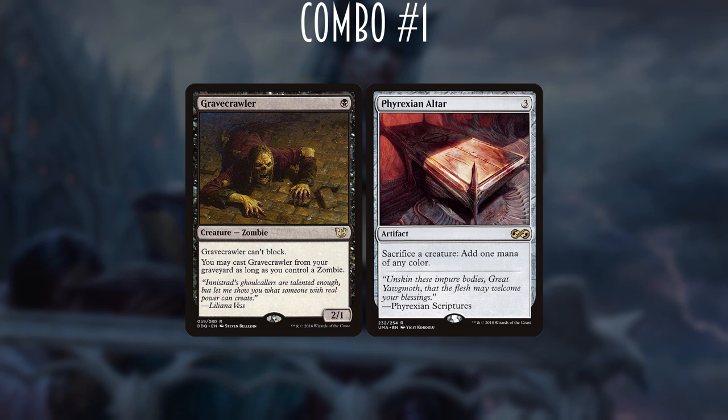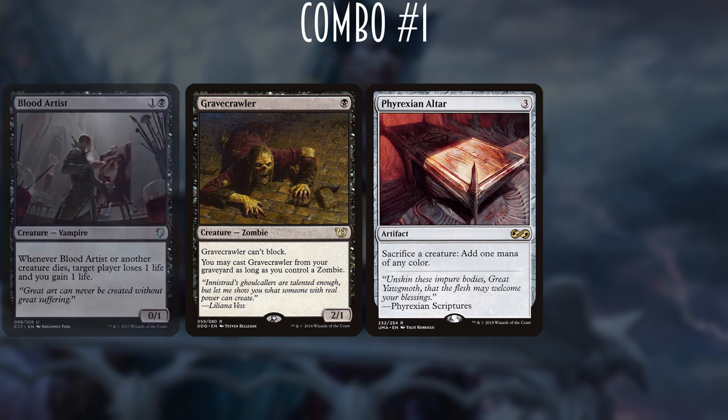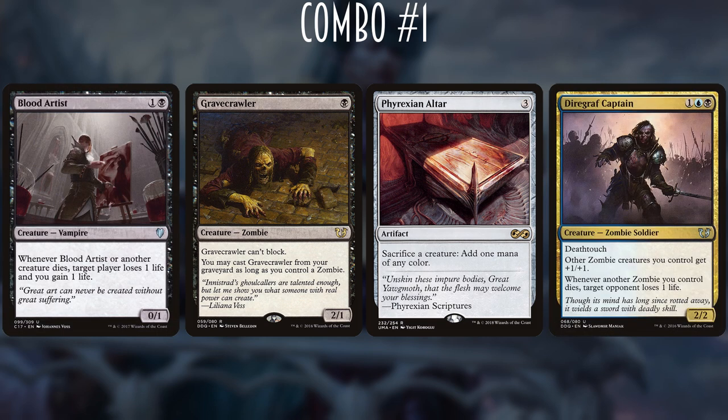The one weak point here is that Ayara herself is not a zombie, so we're taking a trade-off. Other zombie commander decks have an easier time recasting Gravecrawler, but they don't have that finishing piece that damages opponents every time they do so. In this deck we're looking for another zombie to recast Gravecrawler; in those other zombie-helmed decks, they're looking for a Blood Artist or Diagraph Captain to drain opponents to death.